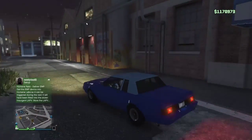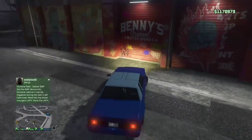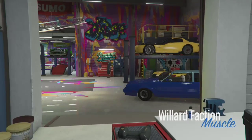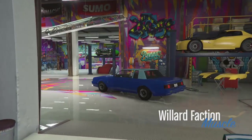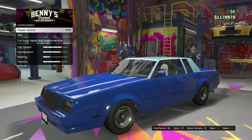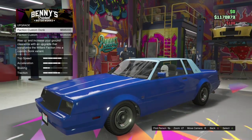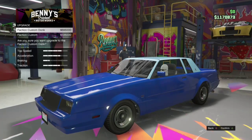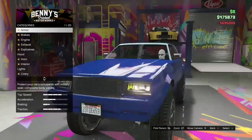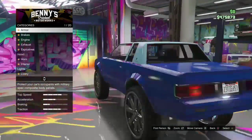We've got the Faction and we're going to take it inside Benny's. I've recently just sold the old Faction — the one from the first part of the Lowriders update — but it doesn't actually matter which version of the Faction you buy off the internet, because when you go in here it'll say 'upgrade,' and you can upgrade it to the Faction Custom or the Faction Custom with donks. Obviously we're going with the one with donks, and as you can see this car's already transformed — it already looks amazing.